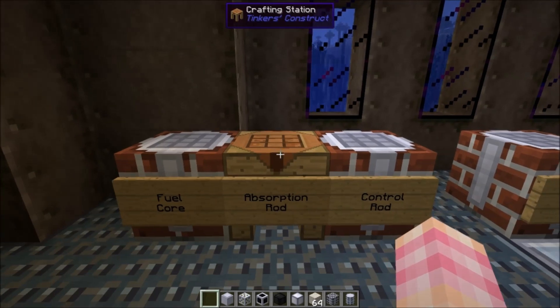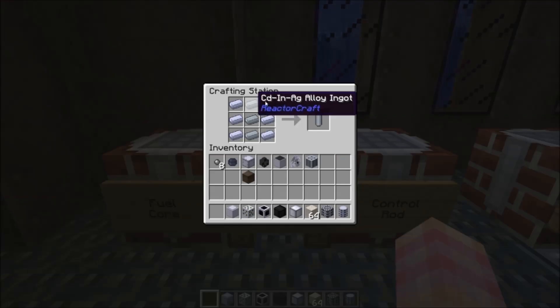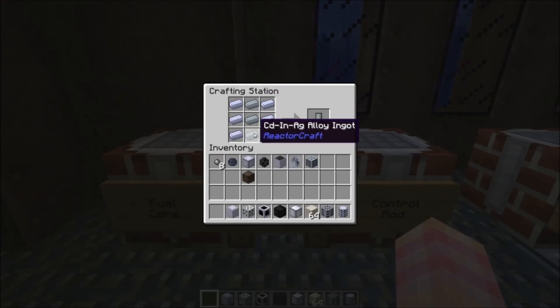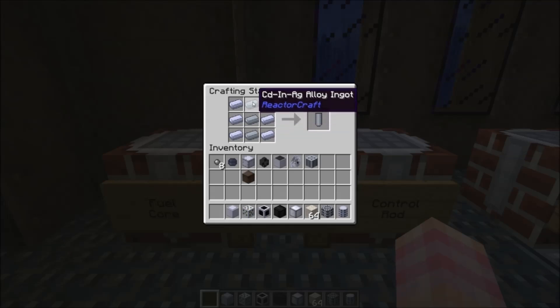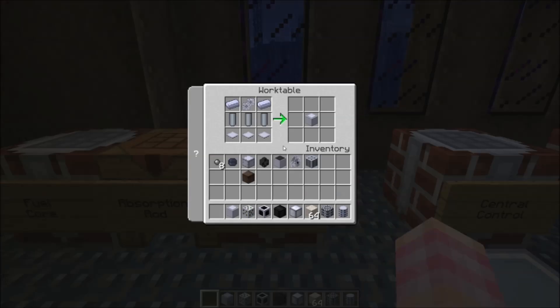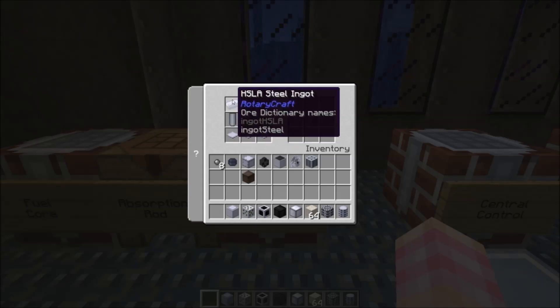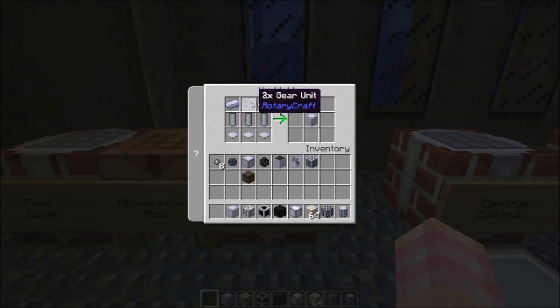Now the next thing we're gonna look at is the control rods. To make the control rods you're gonna need three absorption rods, which are crafted with six steel ingots and three of the CDINAG alloy — that gives you one absorption rod. So you need three of them to make a control rod, which is crafted with three absorption rods, three base panels, two steel ingots, and a 2X gear unit.